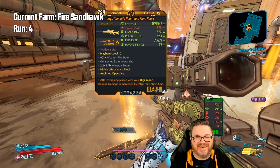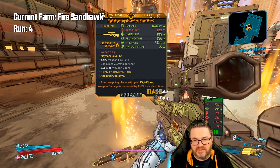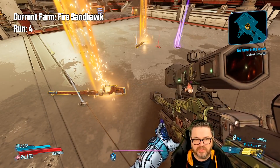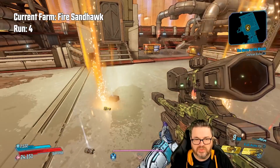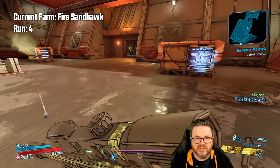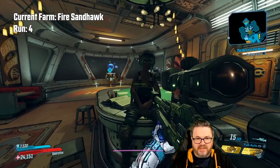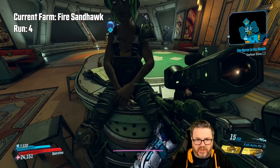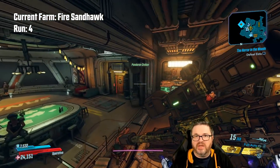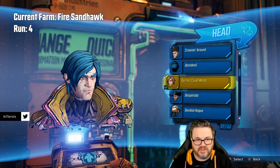We got a fire Sand Hawk — not exactly the anointment I'm after but the clone can do some serious work with that. Got a new Storm Front to replace my old one, grenade-on-grenade-throw anointment. We're taking all this stuff and heading back to Sanctuary. Despite what some people say, the anointment isn't that important honestly. Hot damn — we got it!